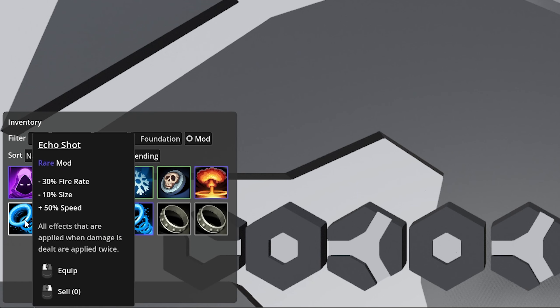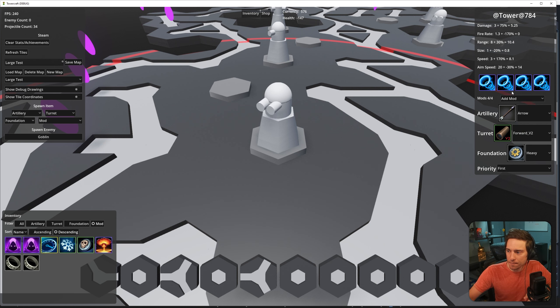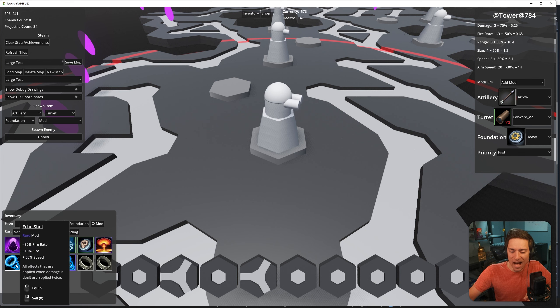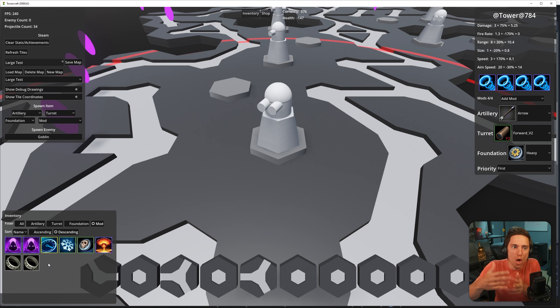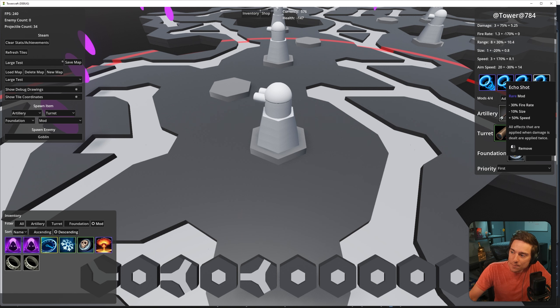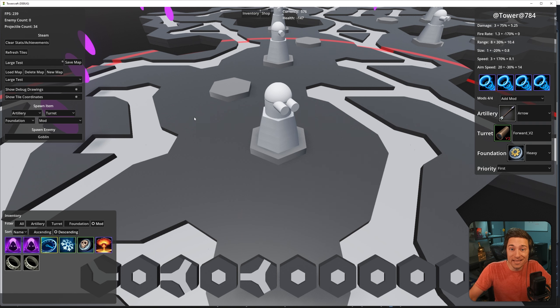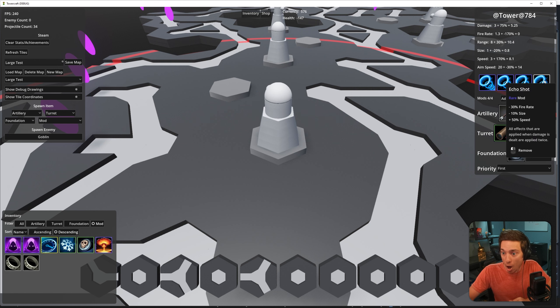What about equipping items to towers? When I left click a mod item, it disappears from the inventory and appears in the tower edit menu. What's actually happening is that the item node is being destroyed in one place and respawned in another — it's not the same node or scene. All I have to transfer is the resource, that's it. This does mean I can't store data in individual items — if I change a stat on the resource, all items of that type would change.